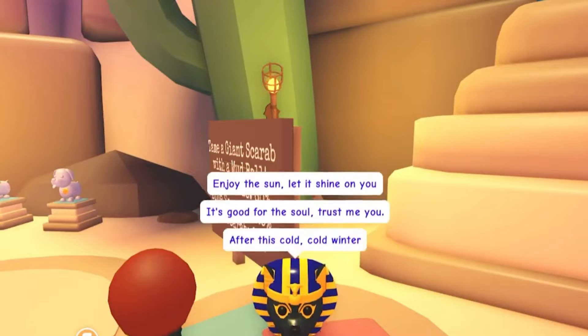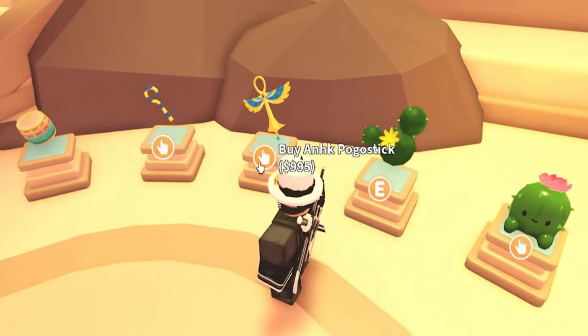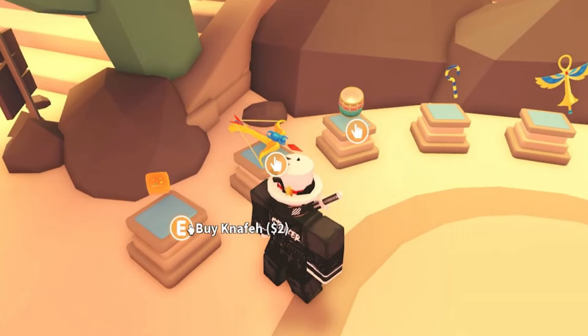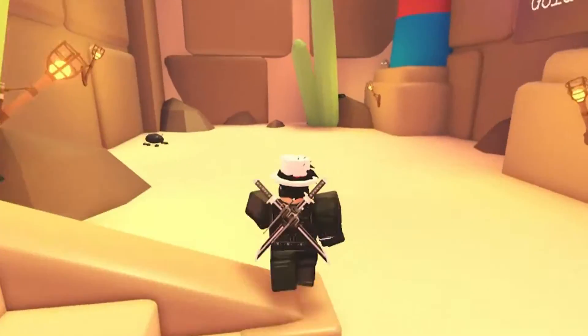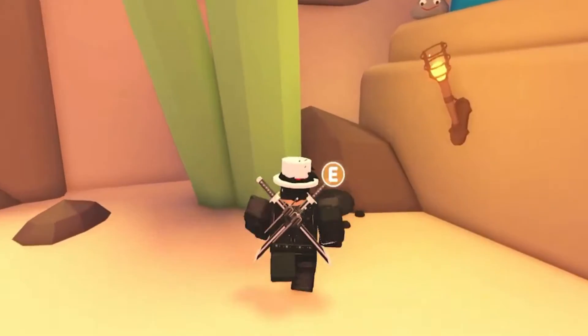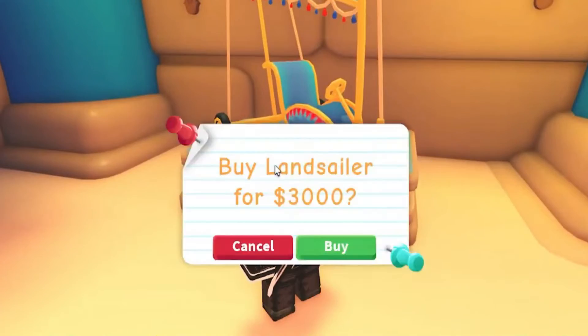Adopt Me news coming from Uplift Games is pretty short and simple. Jesse, the announcer for all Adopt Me update and news videos on Uplift Games' YouTube channel, lets viewers know there will be a new map and other features in the game for just 36 hours. The new map will be that of a desert landscape, complete with sandy dunes and cactus galore. There will also be an exclusive shop in the game for the duration of the update, though details of the items in the shop remain a mystery.